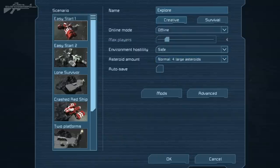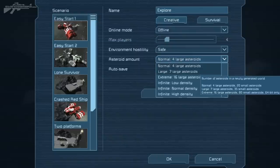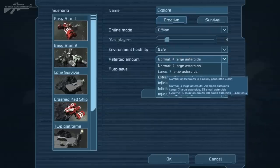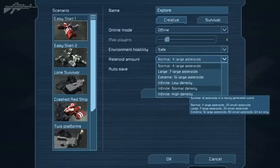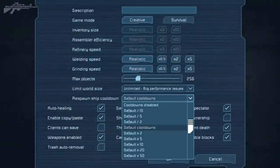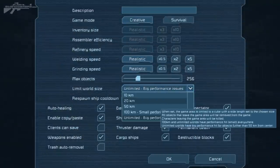Let's have a look at it. We'll set it to easy mode and I'll show you here. You can see the density level that we can set — we've got the usual, infinite low, infinite normal, and infinite high density. We'll try high density and go a little more advanced to show you the new protocol here for world size.